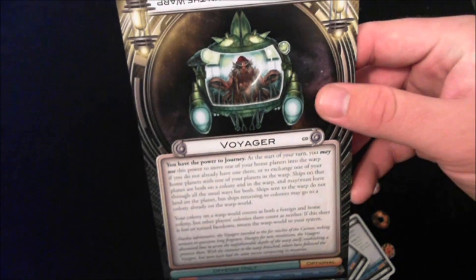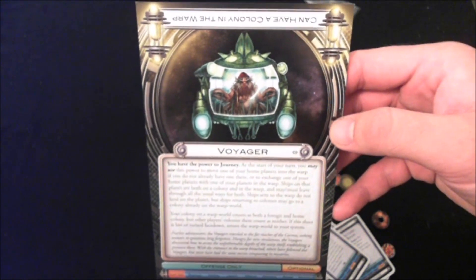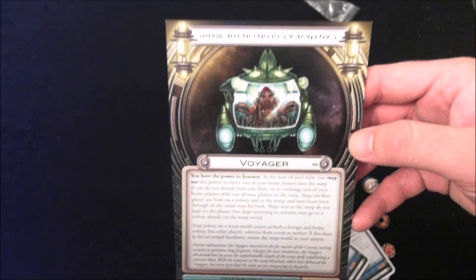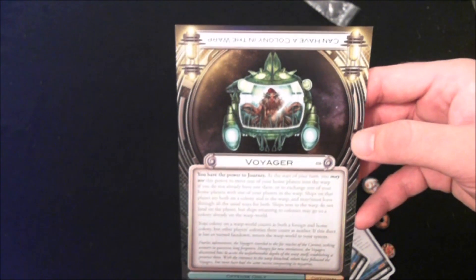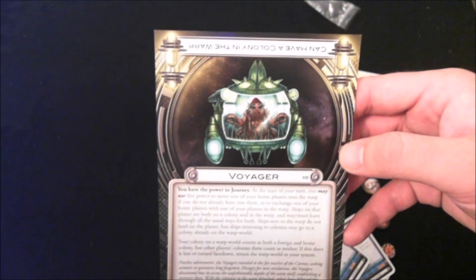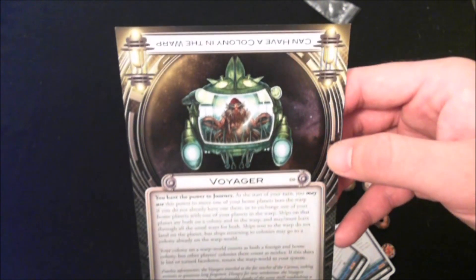Number 10 is the Voyager. The Voyager can, at the start of his turn, take an entire planet and put it into the warp. Not only does that protect it from opponents, but it counts as a foreign colony for him. You can really screw over players who have foreign colonies in your system by moving the whole planet to the warp — and it only counts as a foreign colony for you, not your opponent.